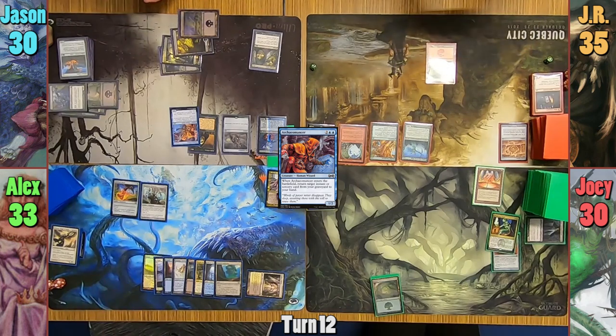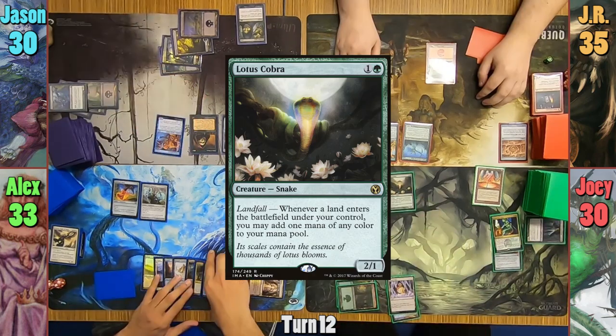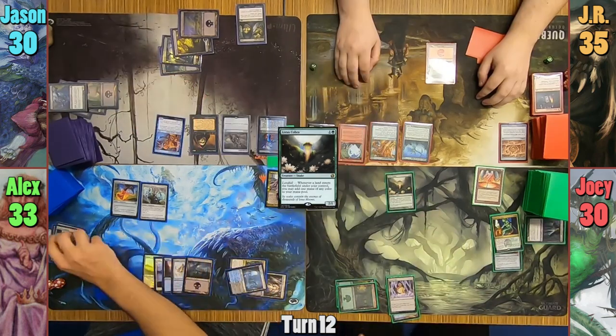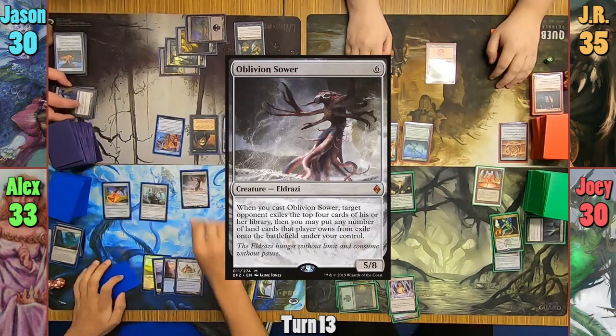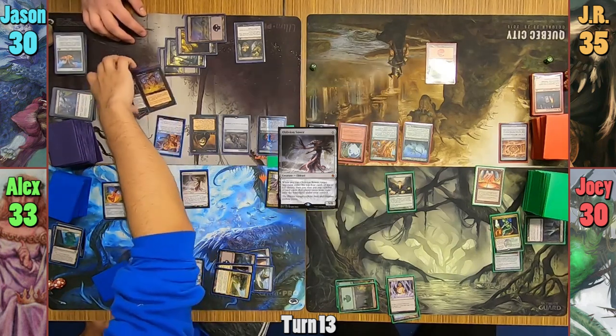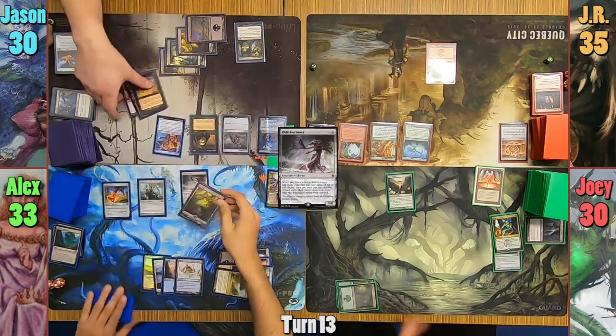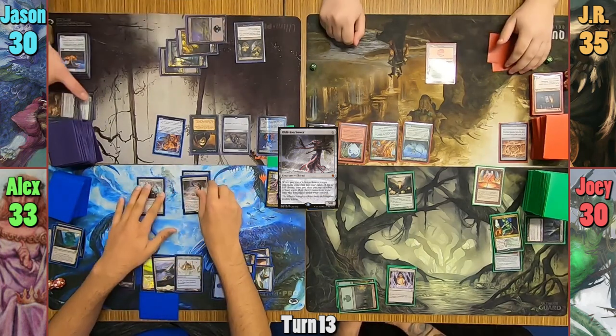JR draws and passes with nothing to do. Joey draws and casts a Lotus Cobra before passing. At the end of turn, Alex sacrifices his Landscape for another two basics. Alex casts Oblivion Sower in his main phase and exiles Jason's top four cards, hitting one Swamp which he gets to play. Alex moves the Greaves onto the Sower and swings it at Jason. Jason has to block with everything because of Invasion Plans, and the Cleric and Wizard die to the Eldrazi.